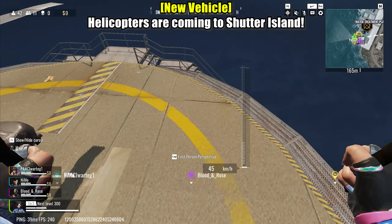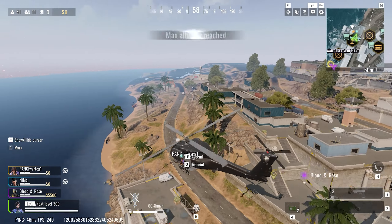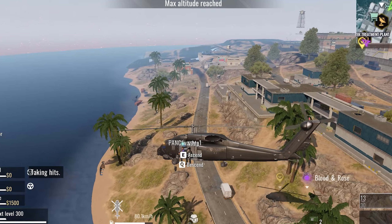Helicopters are now part of the action on Shutter Island. That means you can team up with your friends, hop into the pilot seat, and rain down firepower on your enemies from the air.